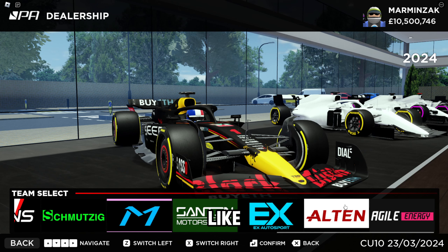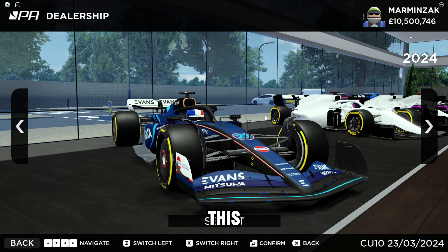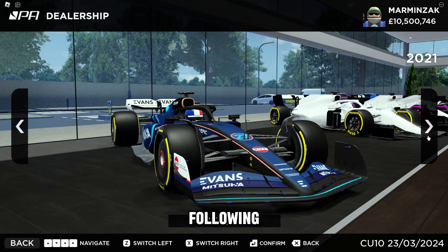Some teams are fictional, like these four, and some of the others are real life teams — for example, the Williams. This is not the only car you can buy, though. The options of cars you can buy are the following.